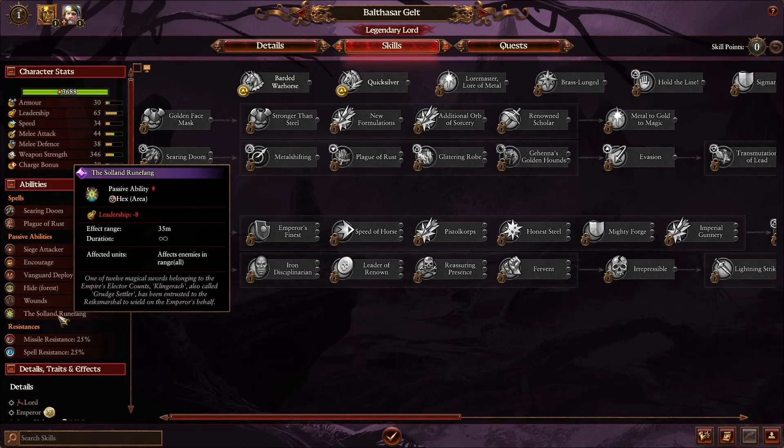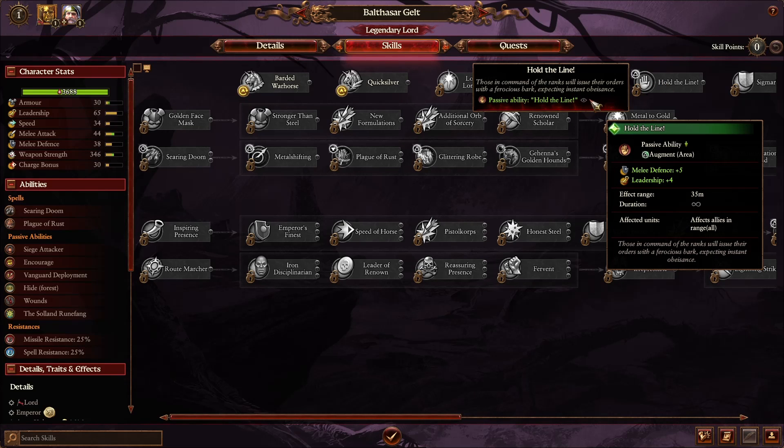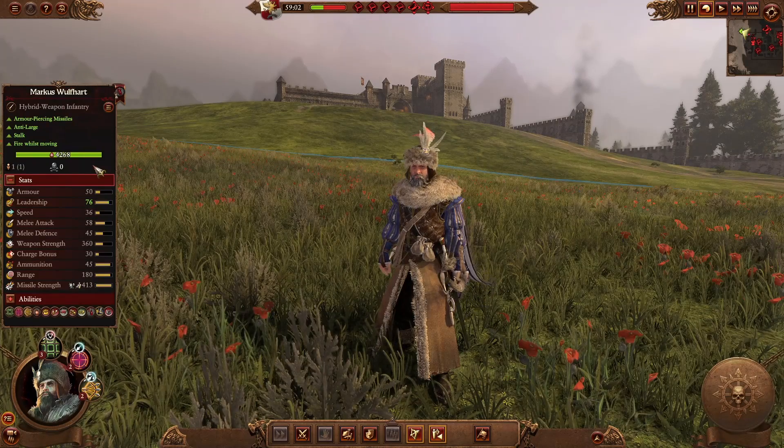In campaign Gelt has the Solland Runefang, giving minus 8 leadership to nearby enemies — really good, especially once he gets his mount. He also has Hold the Line, giving melee defense and leadership to nearby allies. The Staff of Volans gives him a great power recharge rate and reduces his miscast chance by 50%.